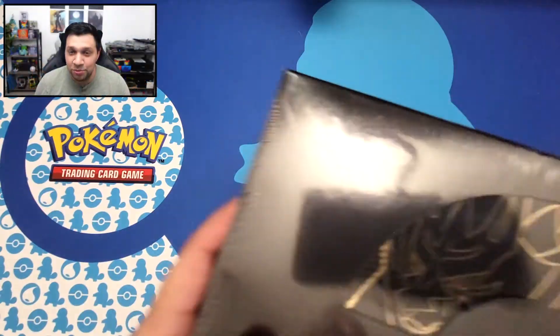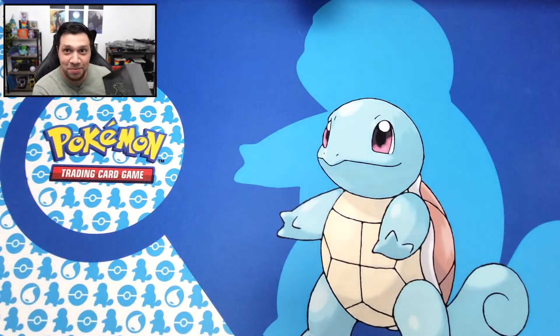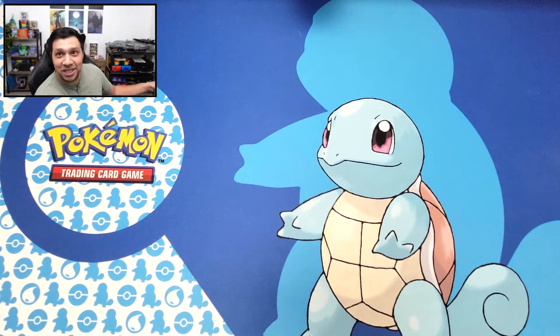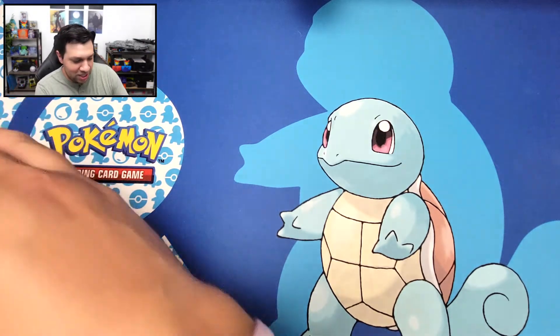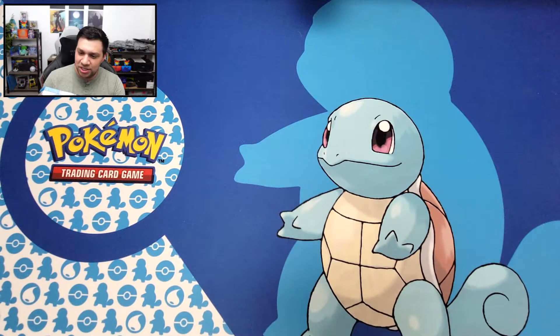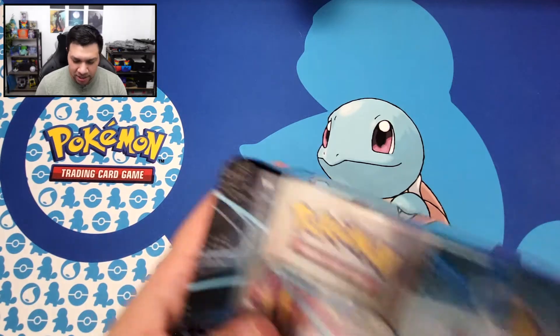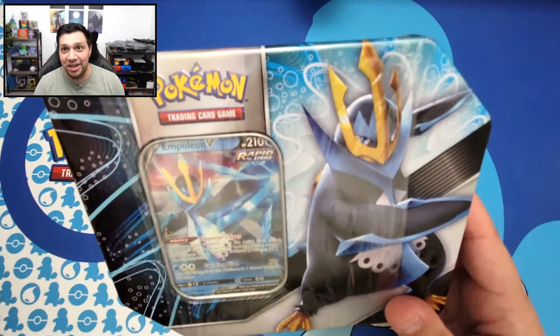I got it all set aside right here. So the first thing I picked up is a Zamazenta Elite Trainer Plus box. I recently opened up the Zacian one, so I'm definitely going to be opening this one pretty soon. I also picked up some more Shining Fates - this Eldegoss Shining Fates V-Box, which comes with I think five Shining Fates booster packs. I also got this Empoleon V-Tin. I did pick up the Tyranitar one already and opened that one.